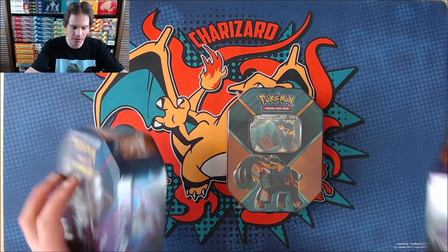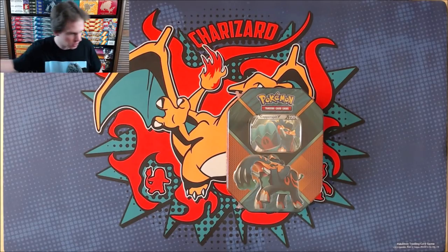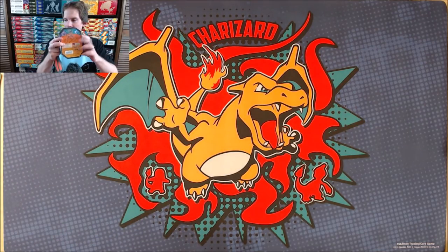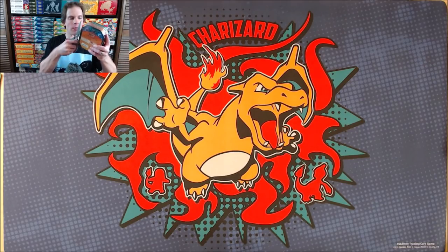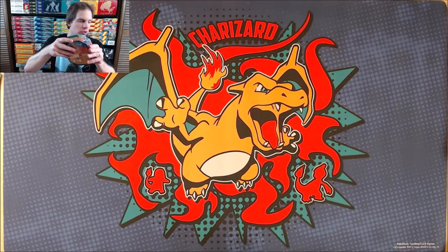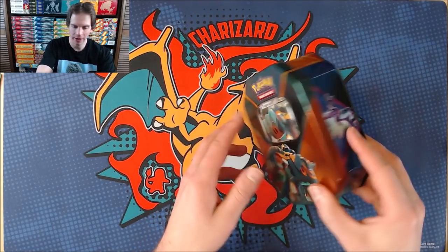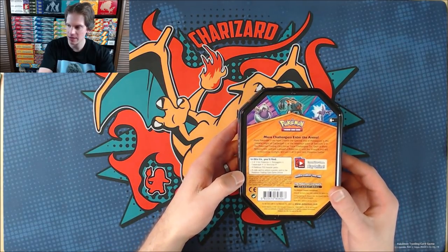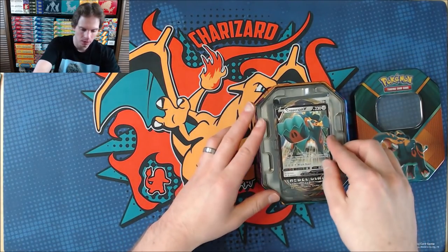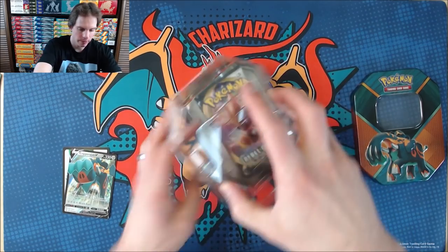That way you can see the pull rates. I'll open up the Copperajah one first. Normally in the toy section of my local Walmart they just have the CheckLane blister packs, and sometimes the older collection boxes. So there's a look at the tin — this is a skinnier tin than normal, about half the size of normal ones, but sometimes when the tins are exclusive to Walmart they are a little bit smaller. So the online TCG code card and the Copperajah promo.